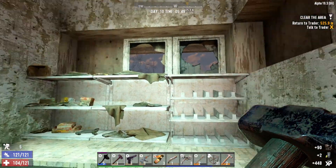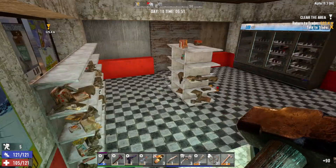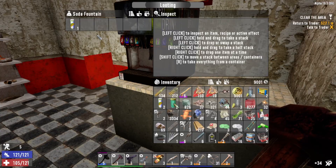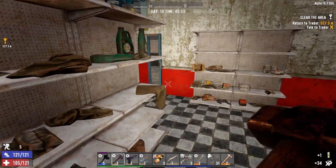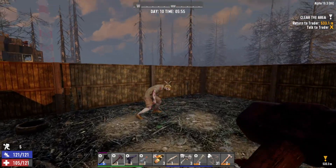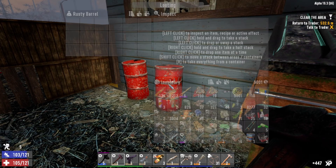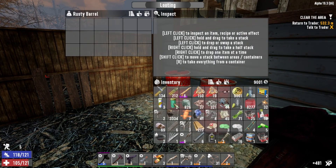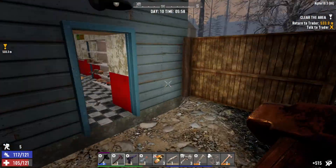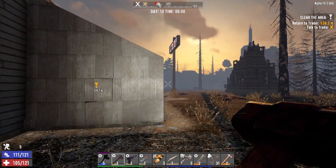We left all of our jars and stuff at the other place - we need to go back there and get all that Mega Crush. This is a pretty easy clear, there's not much going on here. Got some barrels - that might be fun to blow up later tonight. Nothing in here, there's literally nothing much to this place.